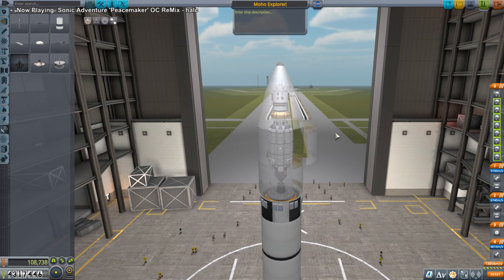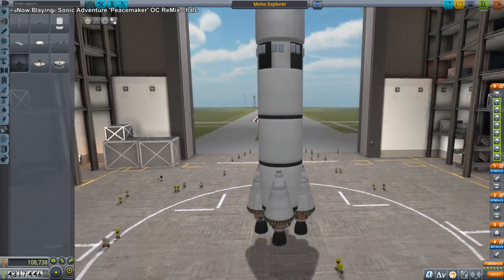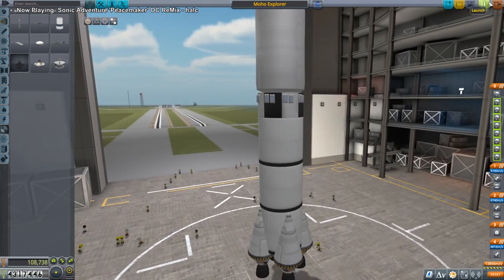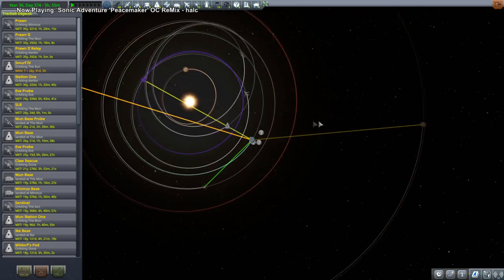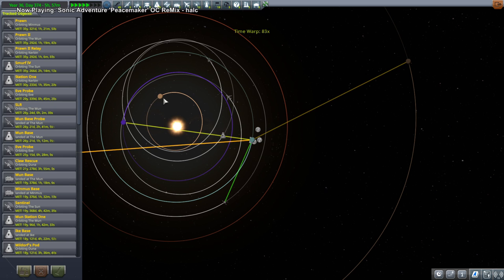Moho Explorer — let's not mince words here. I don't think I need launch clamps for this one. We need to time-warp a little bit to get to the Moho window. I'm just eyeballing it and it's 108 degrees to Moho.